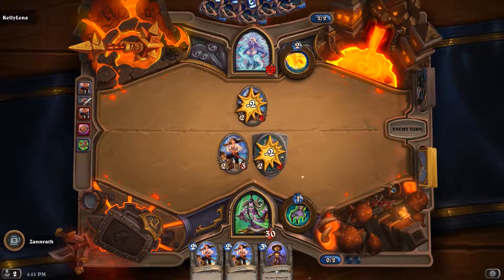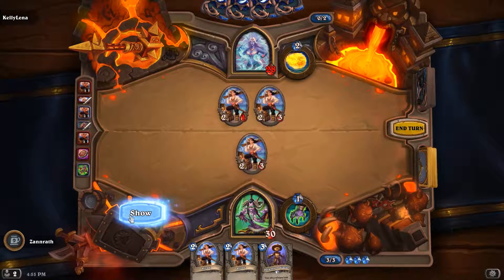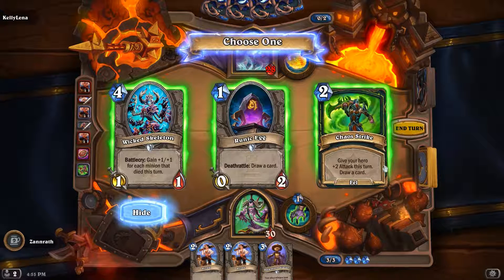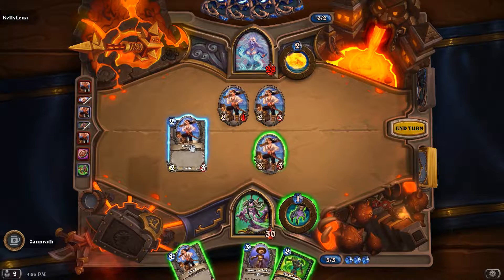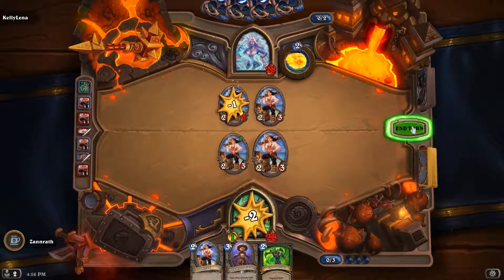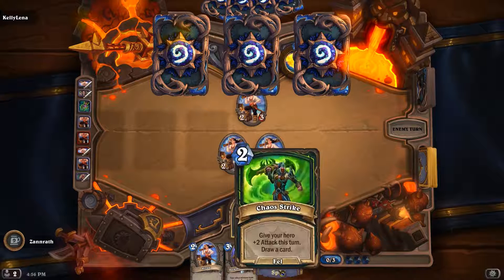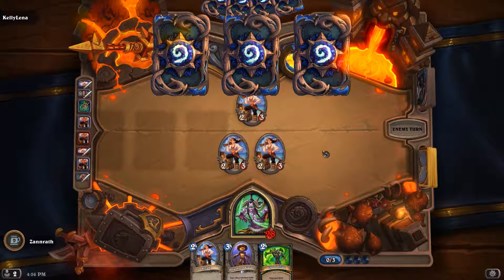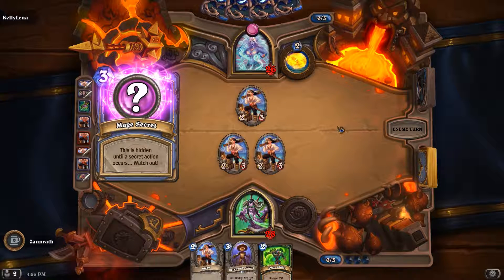I'm going to go ahead and draw a card here. 1-1 for each minion that died this turn — not really going to hit very well. The egg is kind of moot. I think I'll go ahead and grab that, but I'm going to set this up first. I think I'll go here and let my opponent make some trades if they want. If my opponent goes face, I can hero power, chaos strike, trade the pirate, leaving my pirates pretty healthy. Oh, a secret — interesting.